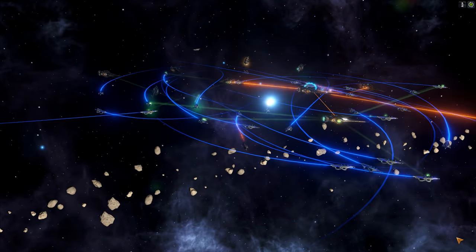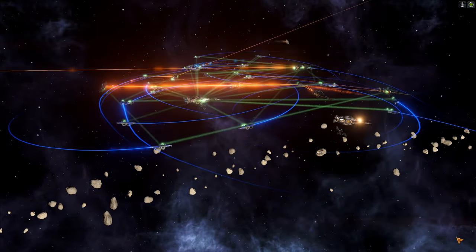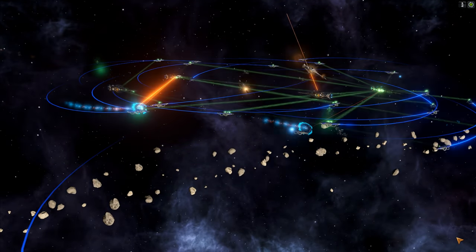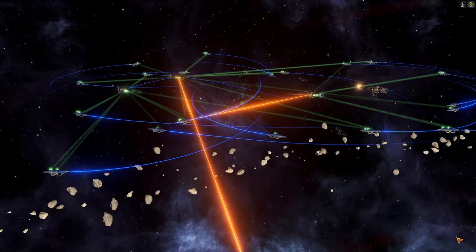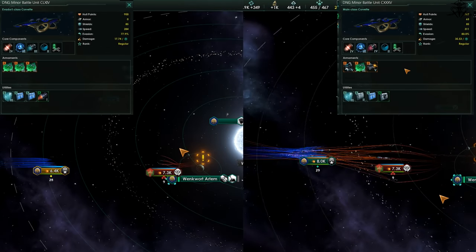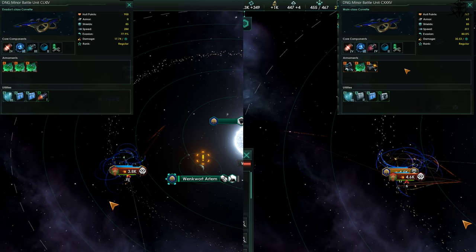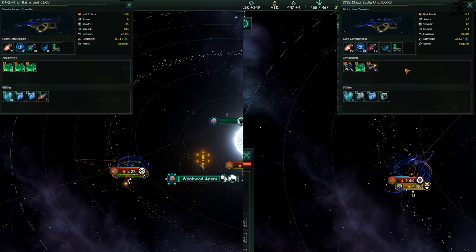Take a look at this — I have two ship fleets with the same amount of ships. One uses auto-generated best design, and the other one, seemingly weaker, is by my own design. The result is interesting, isn't it?